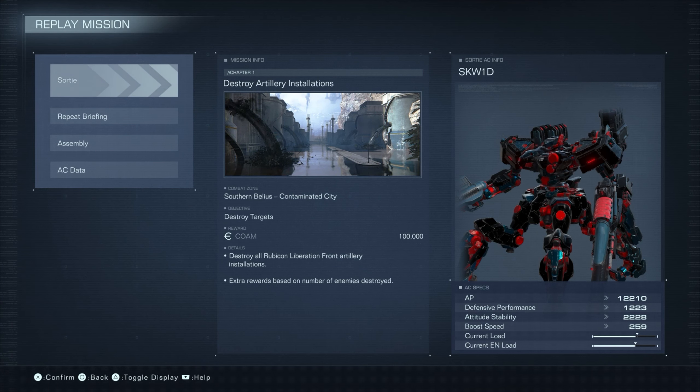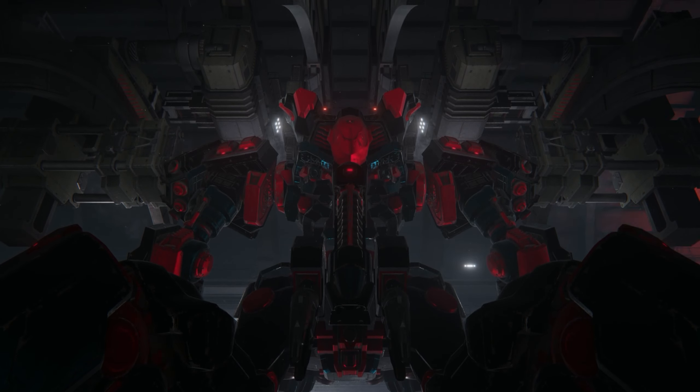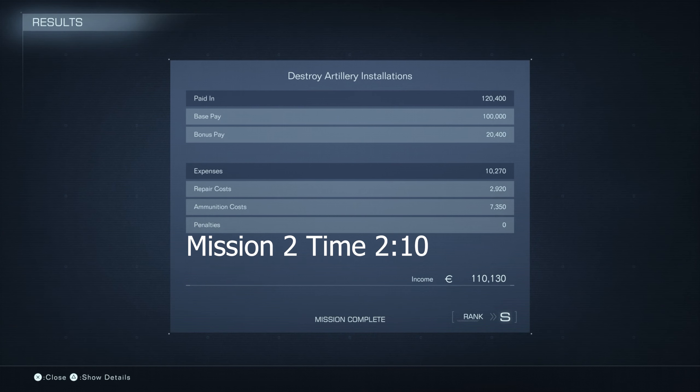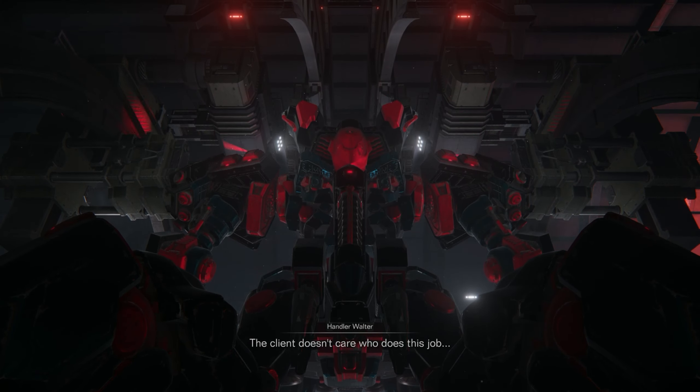Moving on to Mission 2, Destroy Artillery Installations. This mission also prioritizes the speed that you complete the mission as well as the health you have remaining. There is an extra bonus for destroying other enemies, but that is not the big factor when it comes to S-rank, so prioritize only the artillery when going through this. My run was completed in about 2 minutes and 10 seconds with the stats you are seeing on the screen now.